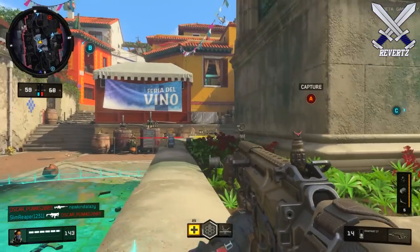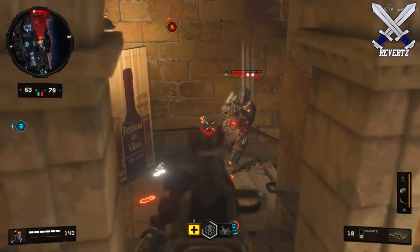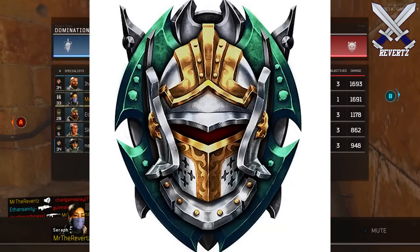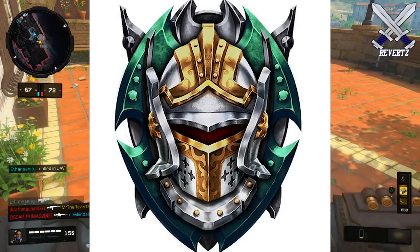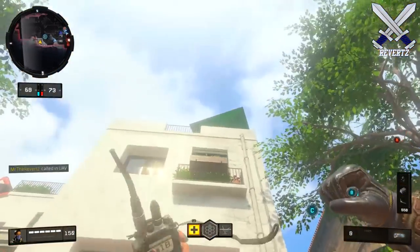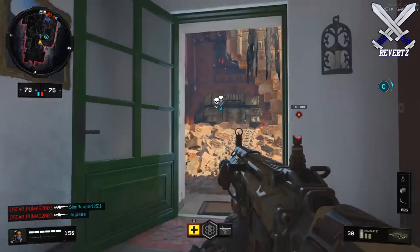This afternoon Treyarch made a post with a bunch of announcements. Within the post over on Twitter, they uploaded this image of what appears to be a prestige icon. I'm not sure which level it may be, but if I had to guess, I'd say it's somewhere between prestige 1 through prestige 5. To me it kind of resembles like a little renaissance knight helmet in a way. I love the green colors mixed in with the gold and silver, so pretty cool looking icon. I'm pretty sure come this week we are going to get all the prestige icons revealed to us slowly but surely.